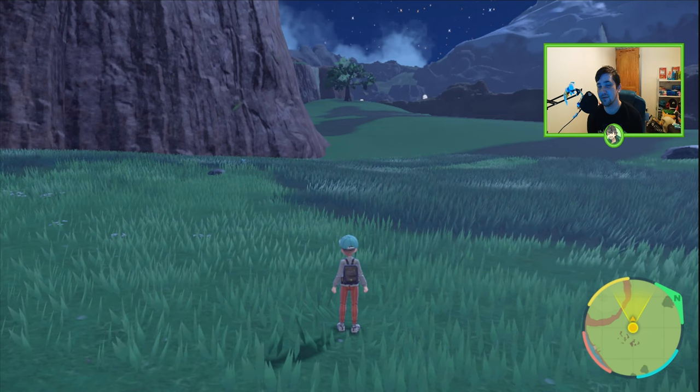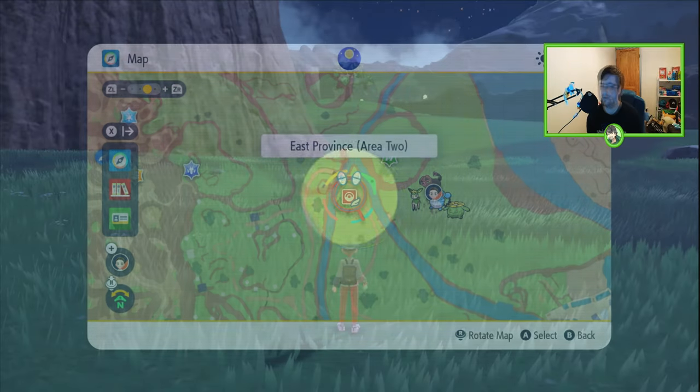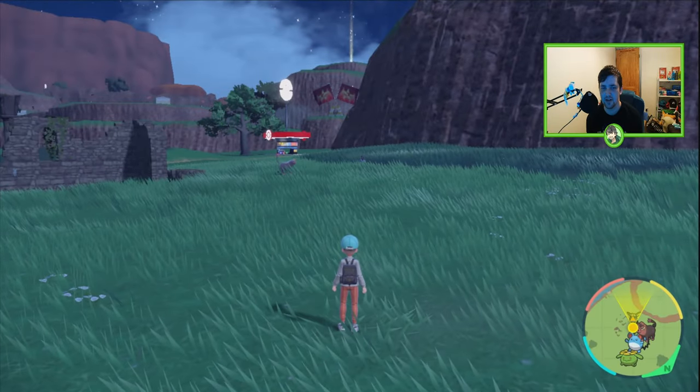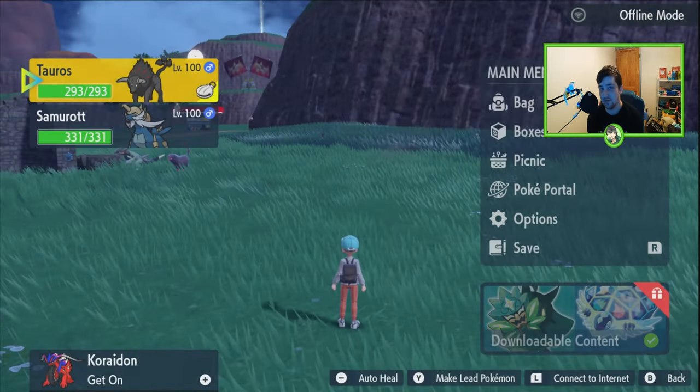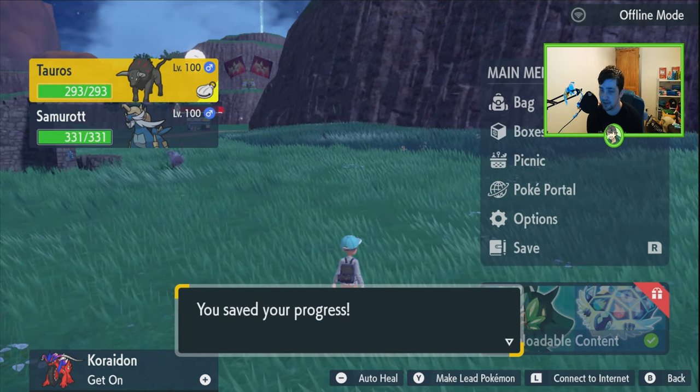The best way to get a fire Tauros: head over to East Province Area 2, and once you get there, head across to the ruins. Save your game, because before you use Herb Mystica you need to save, as it's hard to come by.